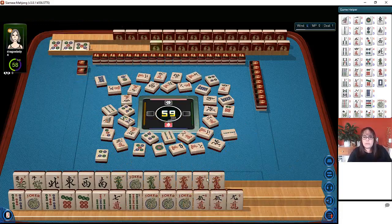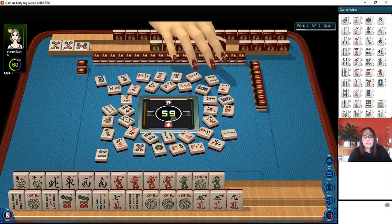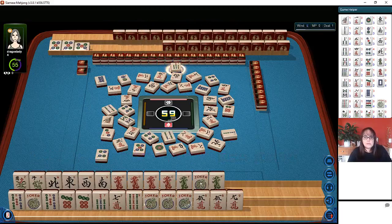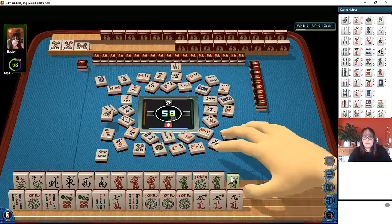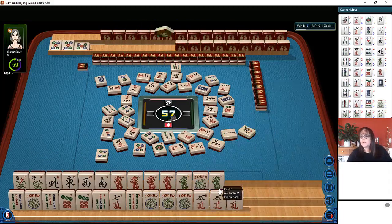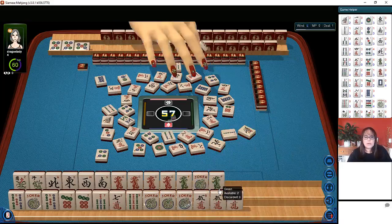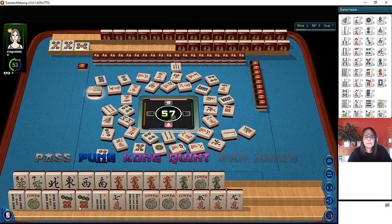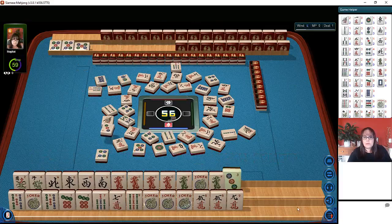That's one way to get good value — it'll double the value if we can do that. One pure green dragon is what we need. No dragons are out — they may be playing dragons so we'll have to see. We have all the red. There's the second seven bam.